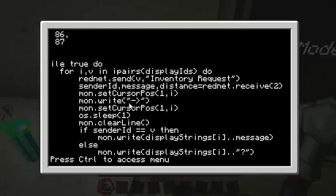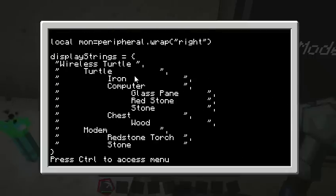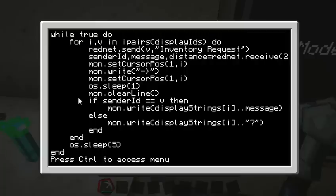First we write that little cursor to show which one we're updating, then we go back — we want to write over it, not after it. Then we wait for one second because we don't want to update everything too quickly. We clear that line and erase it, and then we write the display string and then the message we got back. For the first one it's going to write 'wireless turtle' and then the amount of wireless turtles we have. If we didn't get a message back, we just put a question mark because we don't know the inventory count. After it goes through every turtle in the list, it sleeps for five seconds and starts again.